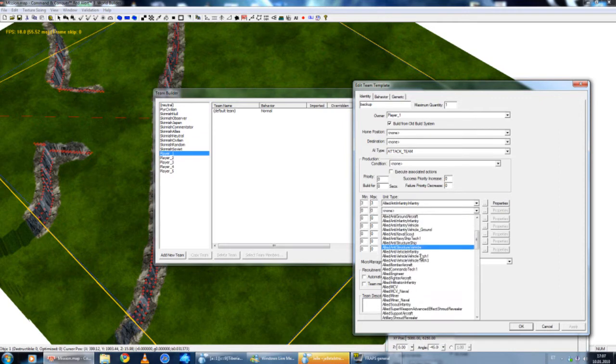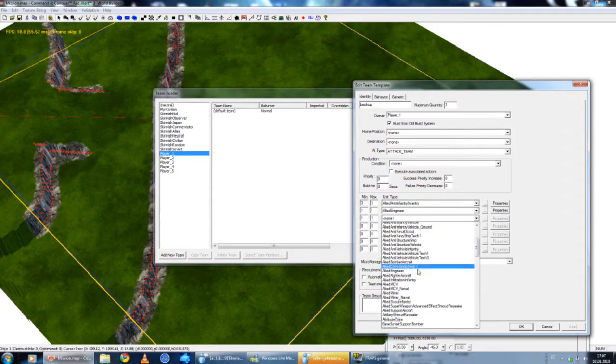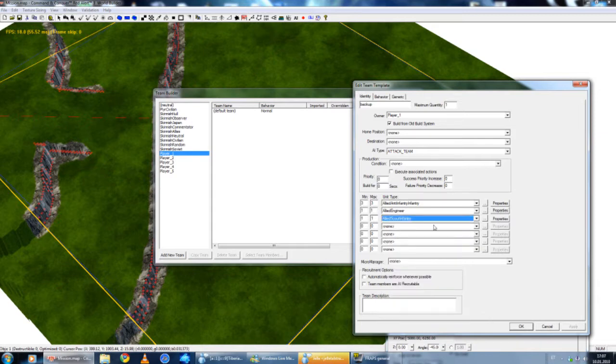Now, the second one — I'm going to set allied engineer, and set max and minimum to one. There is one allied engineer as well, and I'm going to set this one and one again. And I'm going to select allied scout infantry — in other words, the dog. Now we have all five together: three plus one plus one means five.